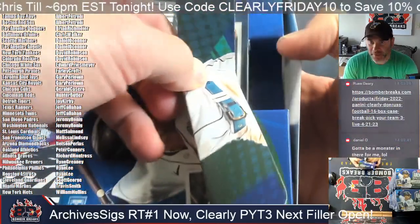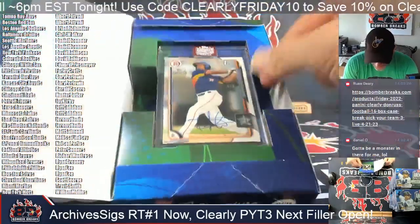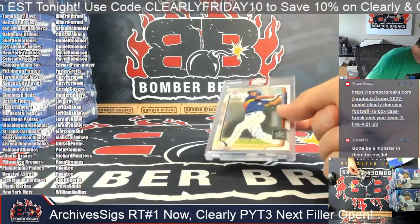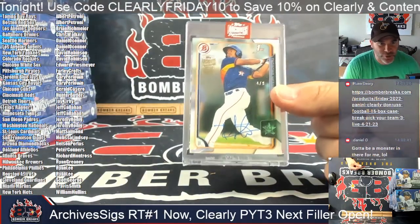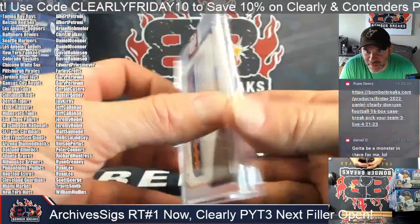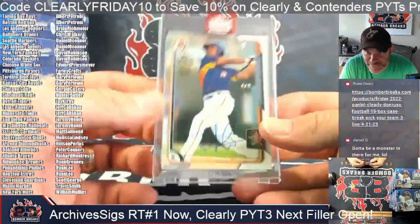All right, guys, first card — it is Tiascar Hernandez. There you go, first Bowman autograph card. That's going to the Houston Astros spot — Ryan, congrats. Four of nine, Tiascar Hernandez going back to the 2015 season.